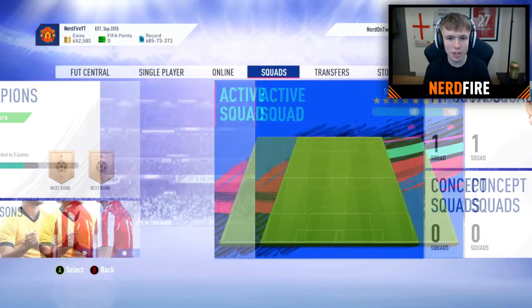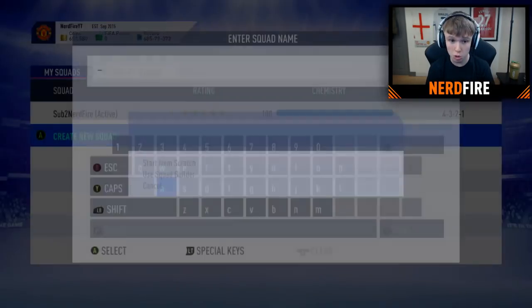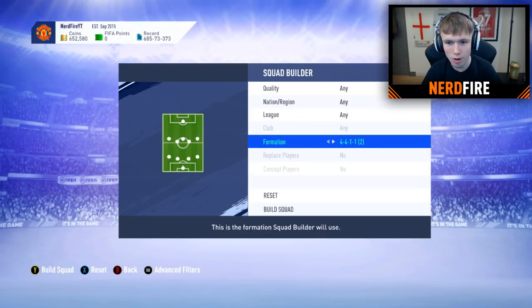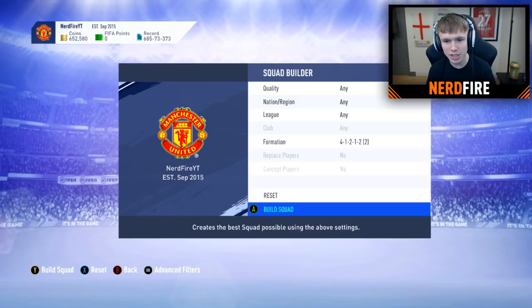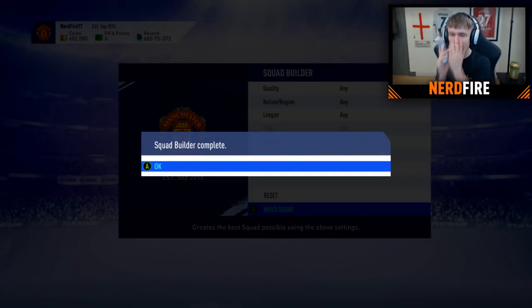Going to squads, my squads, create a new squad, and use squad builder. Let's call it 'EA Chose This.' Now I get to choose the formation. I'm going to go with the 4-1-2-1-2 narrow. Let's leave all the top options on 'Any' and click 'Build Squad.' Fingers crossed we don't get screwed - give me a good team please.